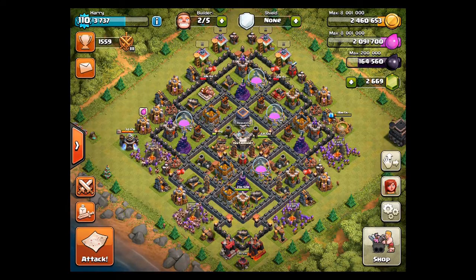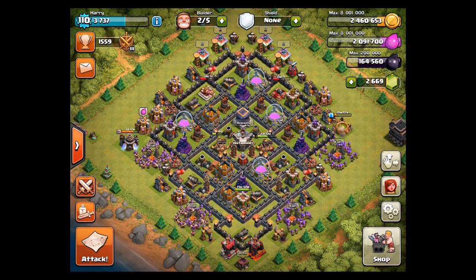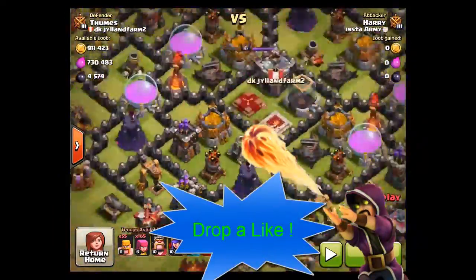Welcome back to another Clash of Clans video. Today, as you've seen from the title, it's not misleading at all — I'll show you two raids that offered over three million resources in total. To be precise, three million and sixty-six thousand resources.